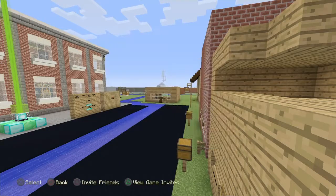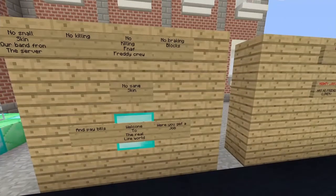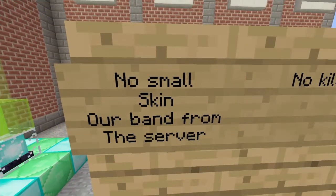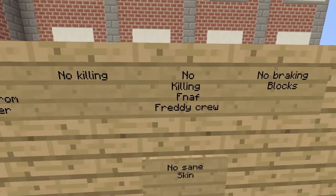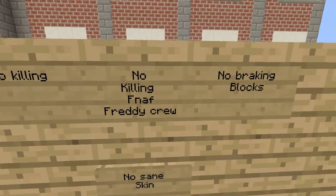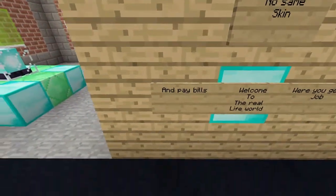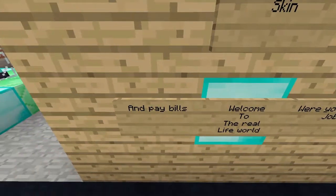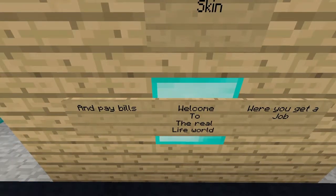Here's the rule board: no small skin or you get banned from the server, no killing, no killing FNAF crew, no breaking blocks, no same skin, and you have to walk into the real life world or get a job and pay bills.